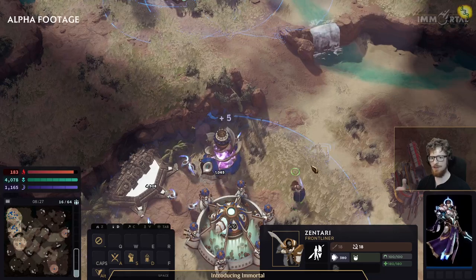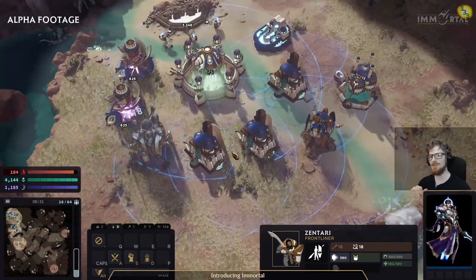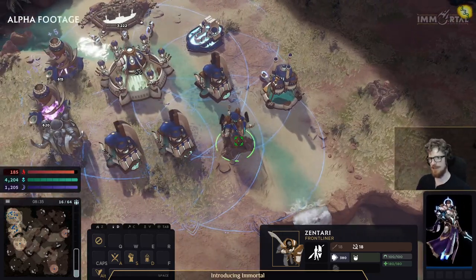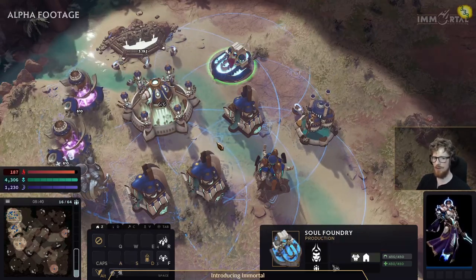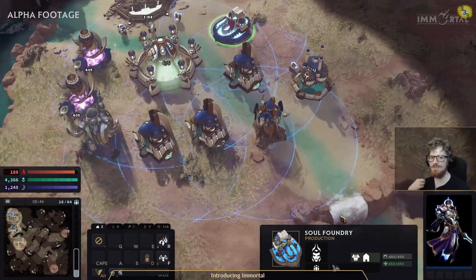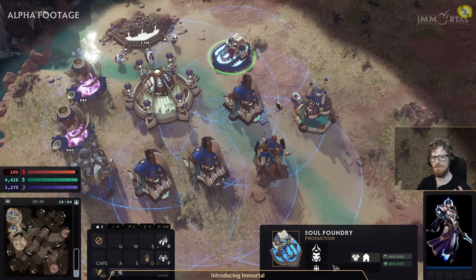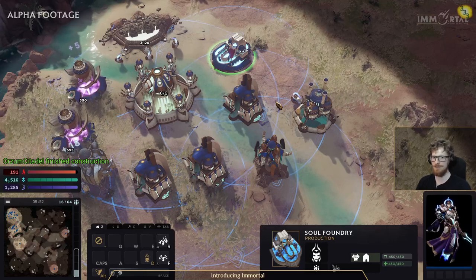Zentari here gets a ranged attack when it's inside the hallowed ground range. For reference, hallowed ground is not required to build buildings — you can build buildings wherever you want — but it does power things up if they're inside of it. You also have other units that deploy into different modes. This kind of thing is much more like StarCraft. If you're familiar with 0k, it'll be a bit of a difference to watch.